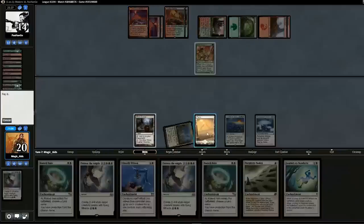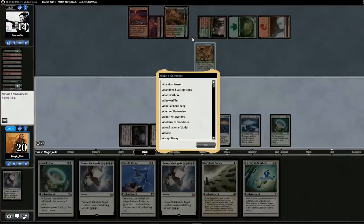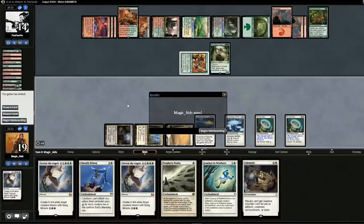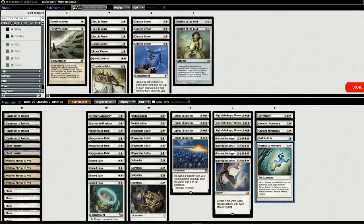We finally have a land. As a second line of defense, we drop Runed Halo naming Valakut, since Titan Shift decks often run anti-enchantment artifacts main deck, which might explain why he was thinning his deck. We pass and there's Primeval Titan — that's what the second Runed Halo is for. Five white mana, Runed Halo naming Primeval Titan, and our opponent concedes. Maybe he didn't have enchantment removal main deck and was just waiting for Titan — but now we know what his deck looks like.